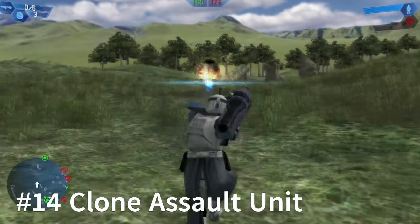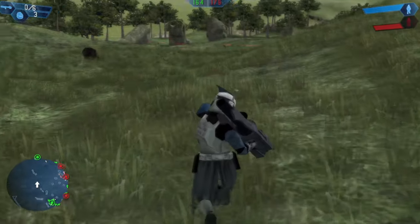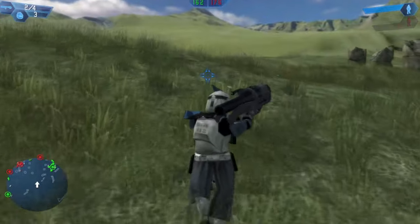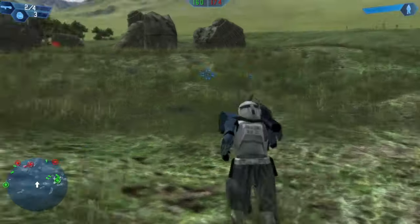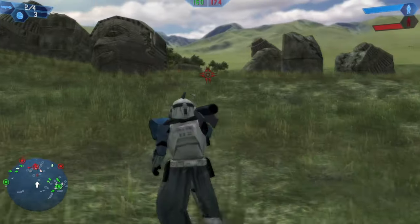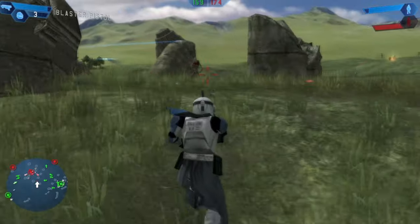Next is the Clone Assault Unit, who is the weakest of all the assault units. His rockets do less damage and there are two in a magazine, but the cooldown between shots is just too long. The CIS and Imperial Assault Trooper can shoot just as fast between shots and do more damage, making the Clone the worst of all the assault classes.